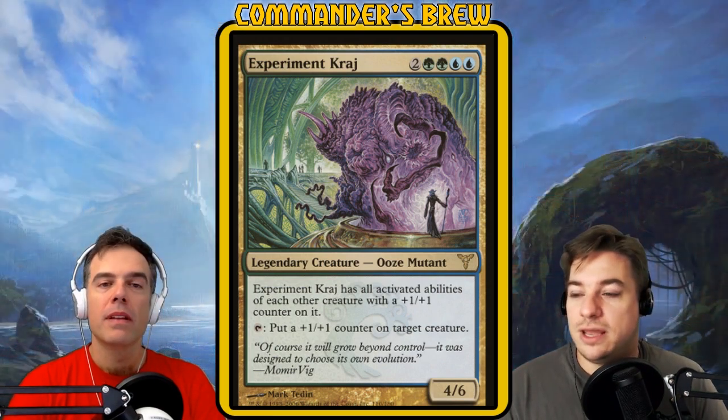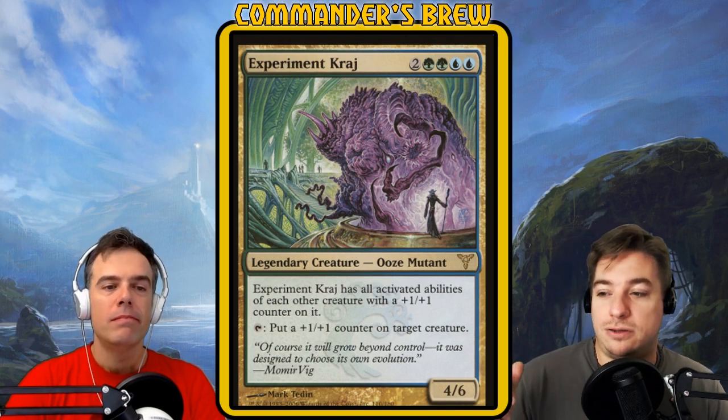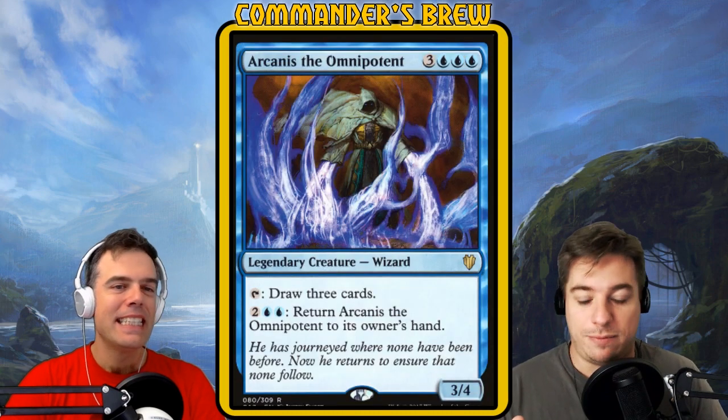The way they built the Simic Guild back in the original Ravnica days, and even in Return to Ravnica, there are actually a ton of creatures that come in with counters on them or get counters naturally that have really cool activated abilities. But then there are ones that don't, and that's what we're excited about. So let's take a look at some decent targets for Experiment Kraj. This one is Arcanist the Omnipotent.